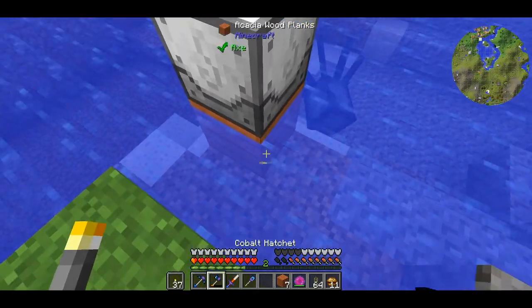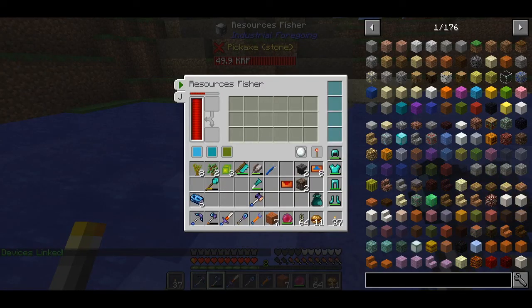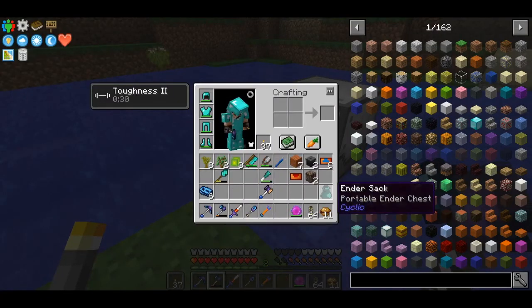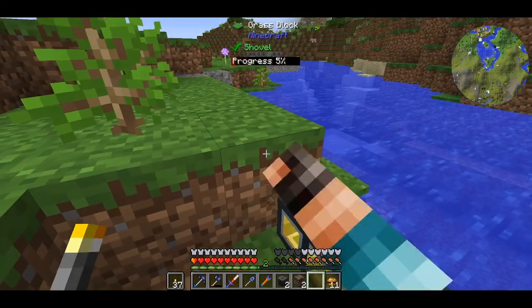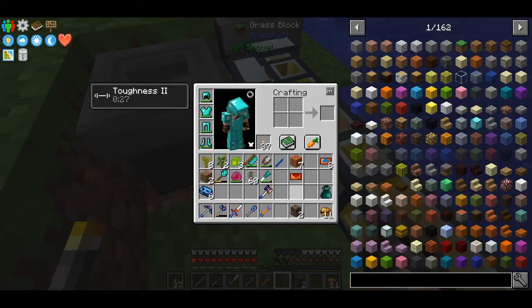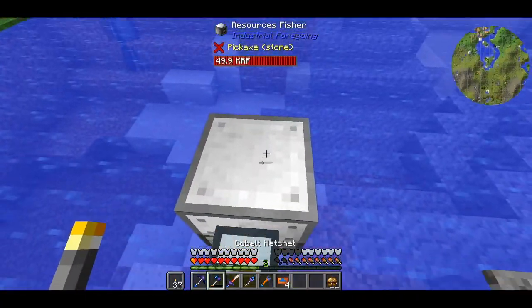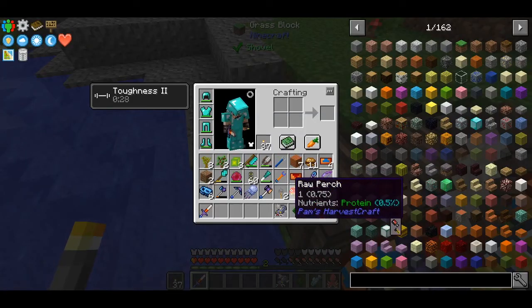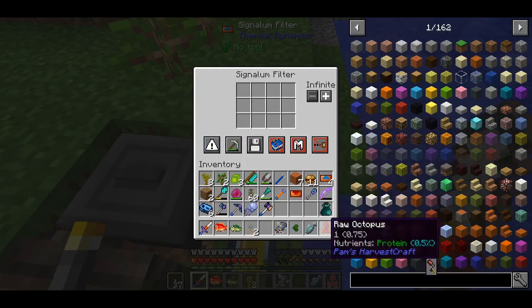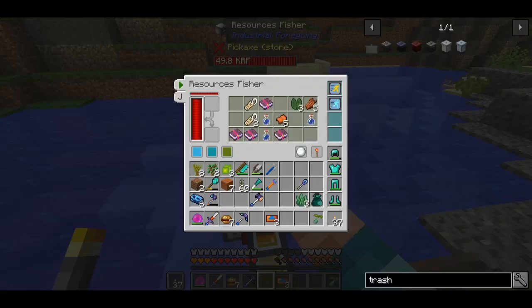The last thing I want to set up today from Industrial Foregoing is a resource fisher. This is a very neat block - it's basically an autofish farm. Since we don't have Ender IO in this mod pack, this is the cheapest way of getting enchanted books. You can use Thermal Expansion for books but it's a complicated setup and at this stage with limited resources this is the best option. I'll be avoiding most fish types and the junk, just keeping vanilla fishes, salmon, pufferfish and enchanted books. You can also upgrade the speed and efficiency of Industrial Foregoing machines with upgrades from the Tesla mod. And slowly but surely we are getting enchanted books - so this is a good setup.